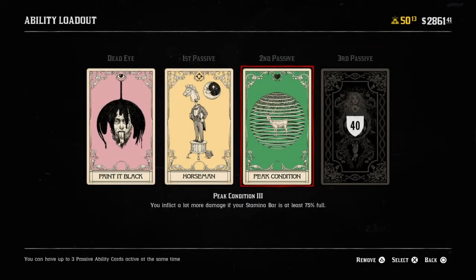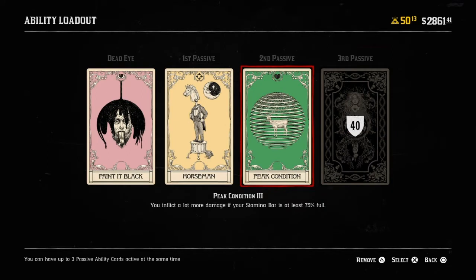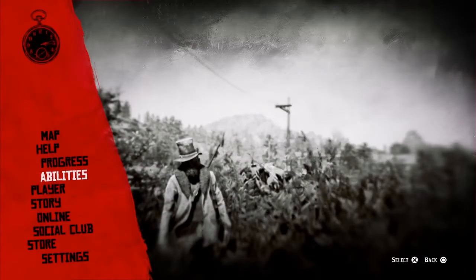Also, Peak Condition. I recommend this card because it allows you to do more damage when your stamina is above 75%. When you're on horseback, your stamina is usually at 100%. And if you have to jump off the horse, you'll start with high stamina, so you'll be able to start with good damage even when you're on the ground. These two cards make for a good combination for horseback riders.